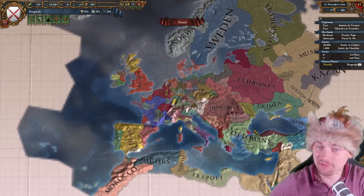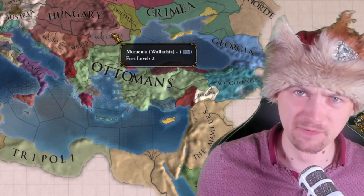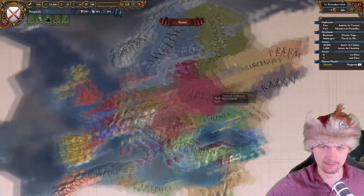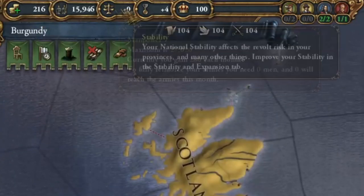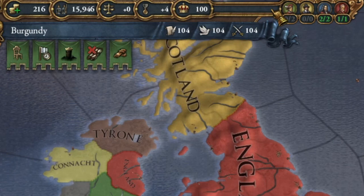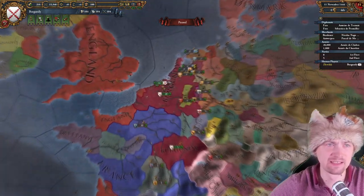The map looks beautiful and ugly at the same time. We are used to the 1.34 mapmode, which is great. But when you think that this mapmode was here 9 years ago, it's really not that bad. So many buttons missing at the top — that's what was here: power projection. I don't see marines and probably a hundred different things that I forgot about.